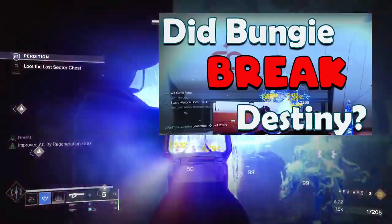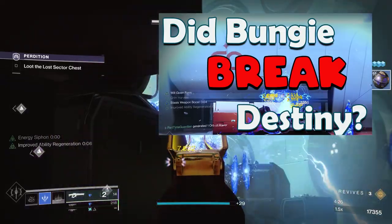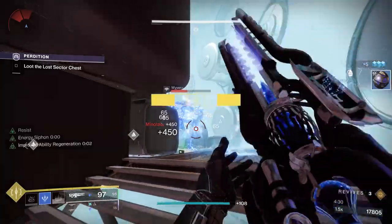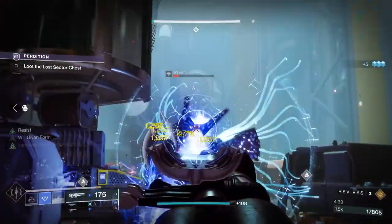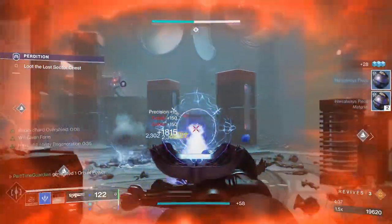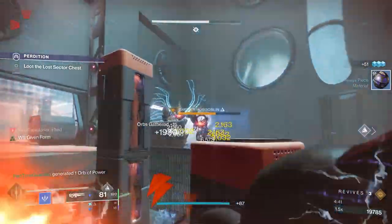In my other video, I discussed how overpowered Ager's Scepter is, but in a nutshell, it is a stasis trace rifle that allows you to freeze everything. With the catalyst, it allows you to long-press, which consumes your super energy over time and does incredible bonus damage, as well as freeze targets a lot easier. I'll discuss how to best utilize it in endgame content when we pull the entire build together.